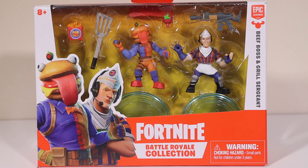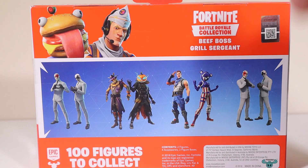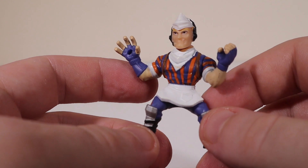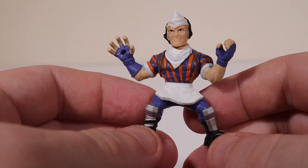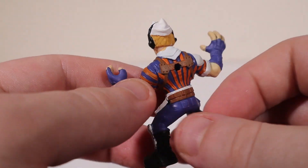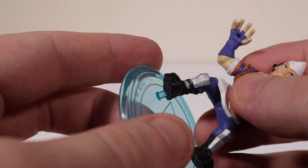Next up we'll take a look at our first duo pack — the Beef Boss and the Grill Sergeant. On the side: Beef Boss number 52, Grill Sergeant 53. Let's open it up. First we'll take a look at the Uncommon Grill Sergeant — 'Make it sizzle' — from Season 5. Got this at the shop for $800 V-Bucks. Part of the Durr Burger set. It looks like Jonesy got a summer job — just like a fry cook for the Durr Burger, with his little headphones on so he can take your order. We'll put him on his stand.